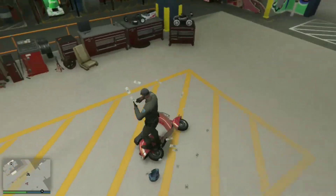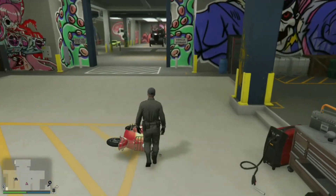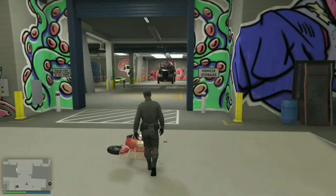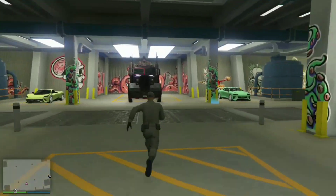Alright, so you want to make sure you do a spin inside your bunker before you attempt this glitch. Then from there, work your way over to the arena, go inside your workshop.